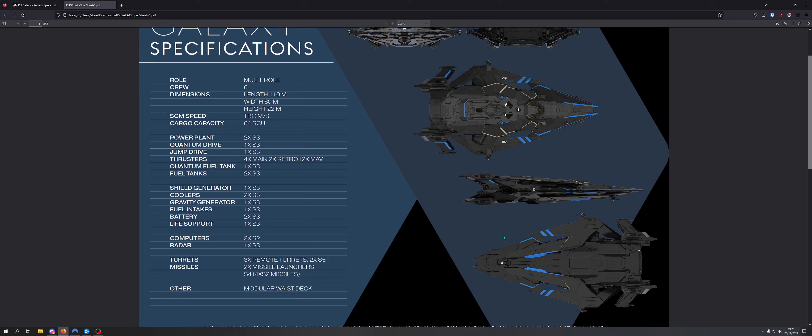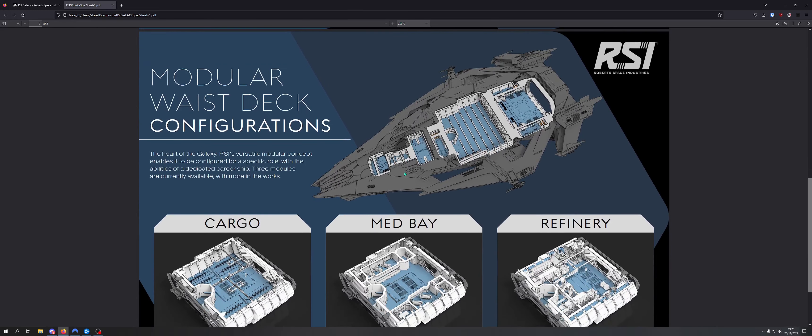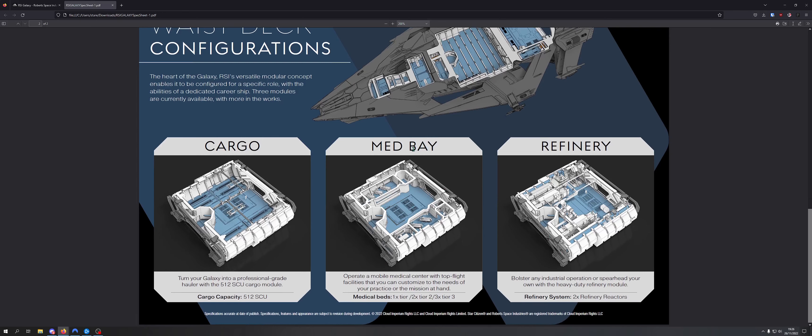Then of course we have the modular center section of the ship. We have to see how the entire interior is going to work out. This is your flexible area - this is the module that you drop in and out. Here you have that hangar bay alongside some cargo capacity. Not sure if it's going to be fully either/or or maybe a combination thereof. And we have the medbay, cargo, and refinery modules. I'm really curious to see what other modules they will release at some point.